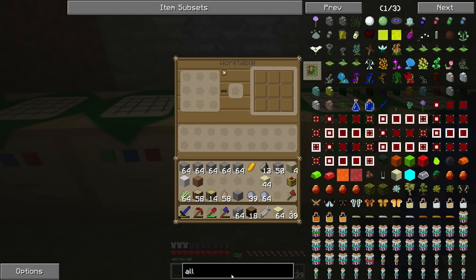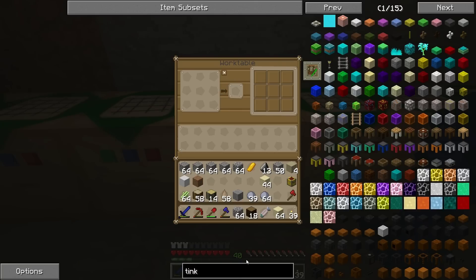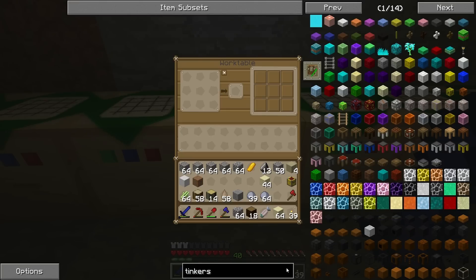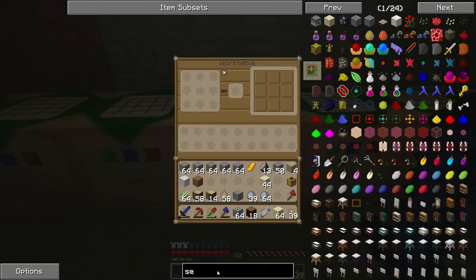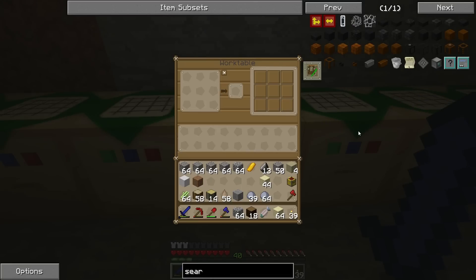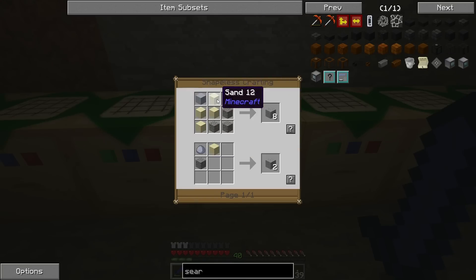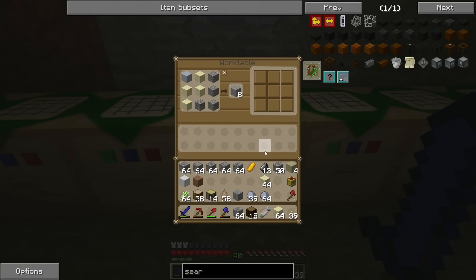The first thing we're going to need is — I don't remember what this stuff's called — seared bricks. We're going to need seared bricks. Actually no, we're going to need grout. There we go. We're going to need some grout.